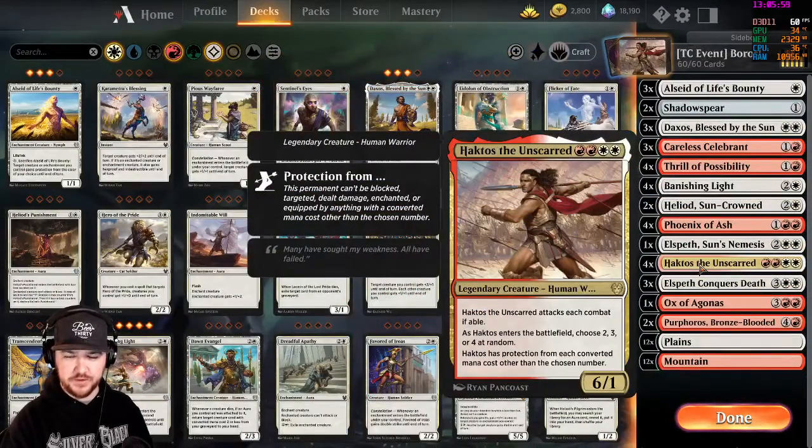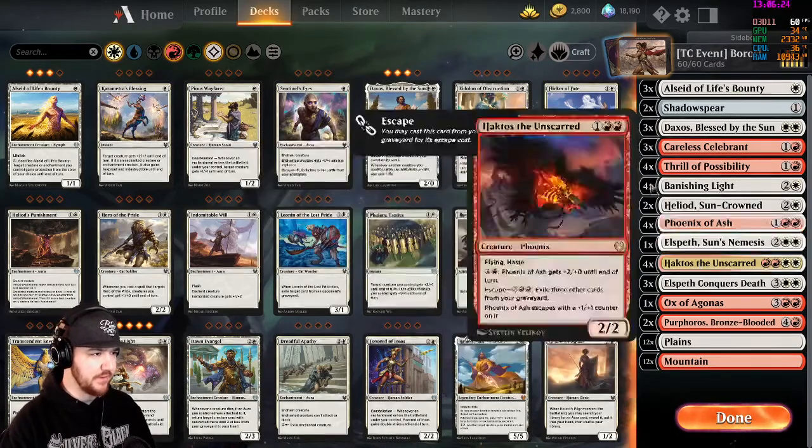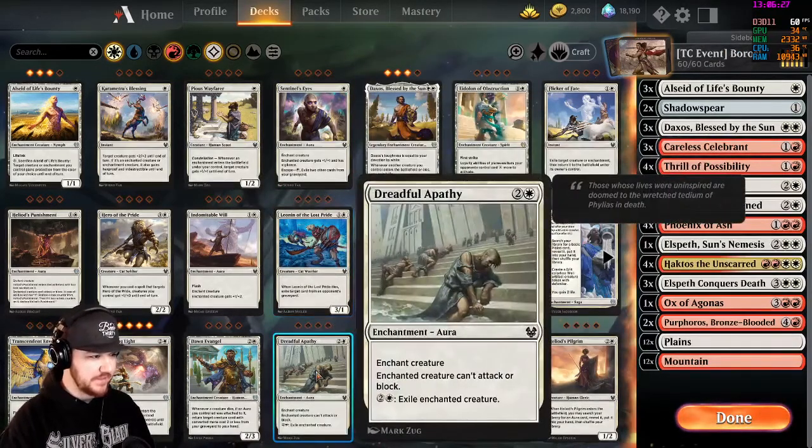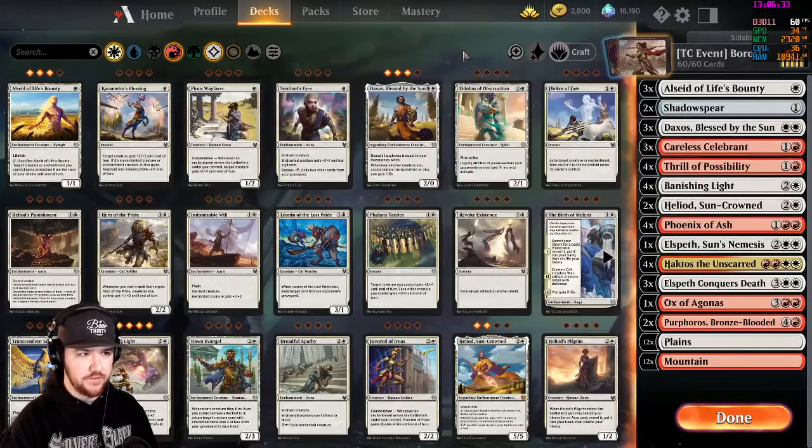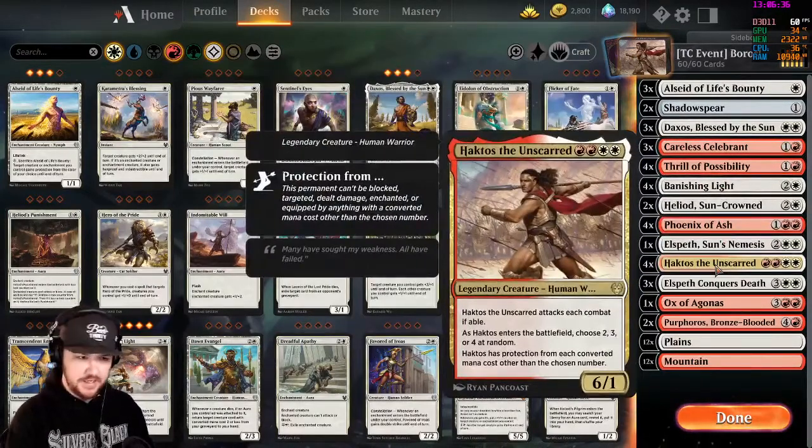Hello everyone and welcome to another episode of the series The Anti-Meta, in which we challenge ourselves to play decks that are not in the top meta of MTG Constructed. As always I am 019, and today we'll be experimenting with a Boros deck that is primarily based on Haktos the Unscarred from the new Theros set. The reason I believe this deck qualifies as anti-meta is because of the large number of removal and lockdown spells in Theros — it's a very enchantment-steeped expansion — and Haktos is very well suited to combat that.